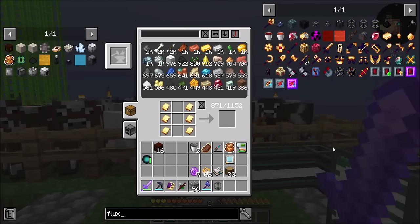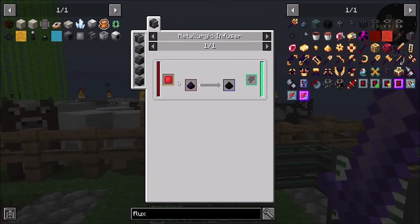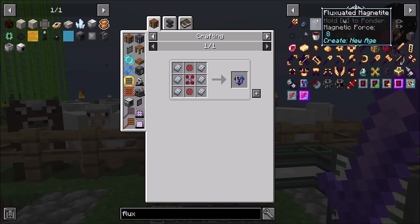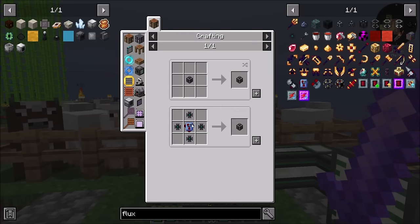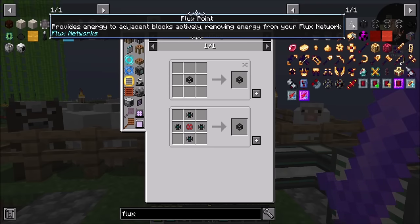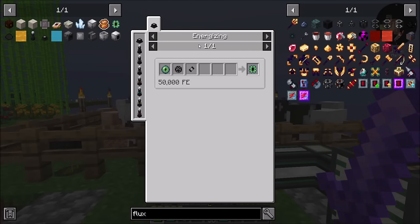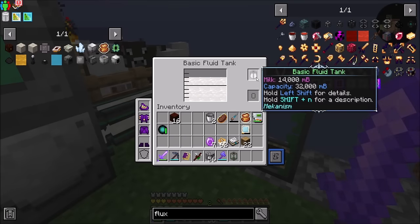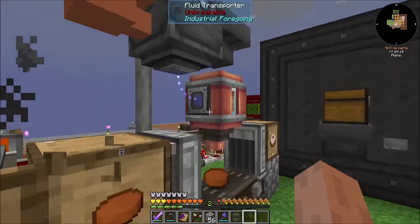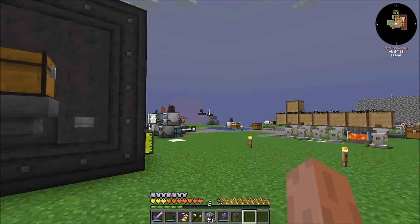How close are we to getting flux points? That's a good question. Flux cores need ender cores and flux dust, which is a metallurgic infuser — so that's not terrible. Flux capacitors also look doable, so I feel like we're pretty close. Flux points — points are even easier to get than plugs. Controller doesn't look terrible. All looks pretty within the realm of possibility. I think we could probably get flux points at this point. That would actually save me a lot of trouble — I should heavily investigate doing that.